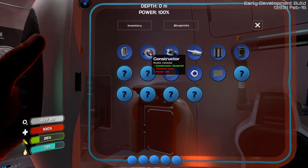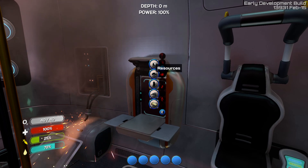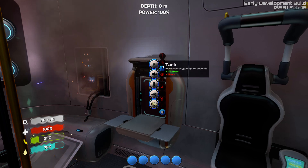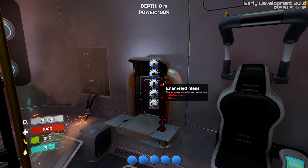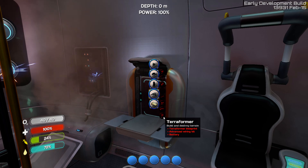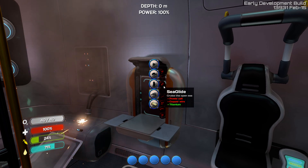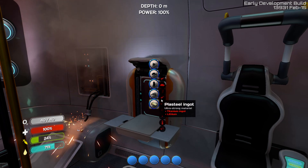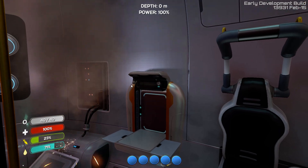Fabricator - I already have one of those. A wall, a room... Maybe it'll be in advanced. Oh wait, there it is - Par sail! How are we getting a par sail? We have titanium, we need copper wire. How are we getting copper wire? This is all new to me guys. Copper wire is two copper - I do have copper, so we can make some copper wire.